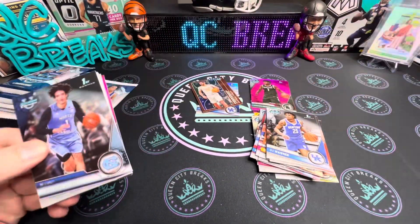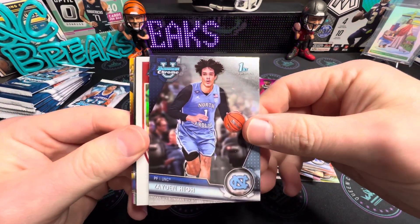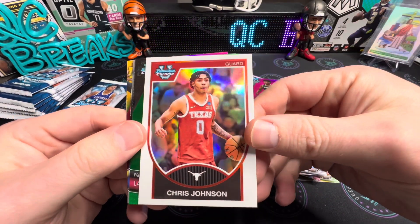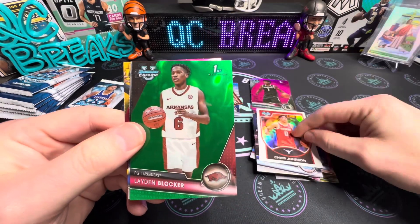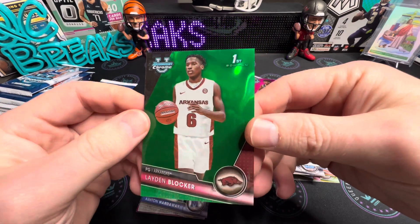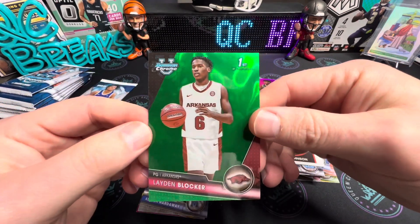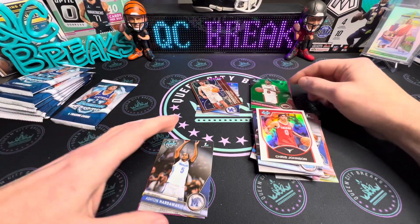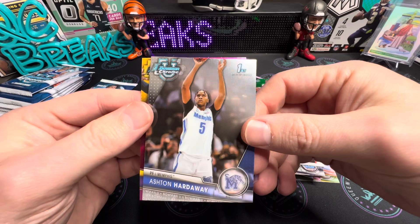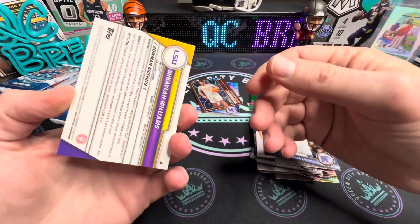Down to our last two packs of this first blaster. Zayden High — I know him — and Chris Johnson, kind of a throwback look there. Laden Blocker — it's like a green wave or lava, whatever they call them — numbered to 99, 84 of 99. We'll sleeve that one up later. And there's Ashton Hardaway from Memphis, followed by Michaela Williams from LSU — nice pink there.